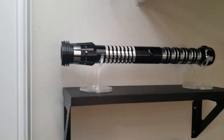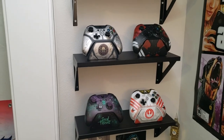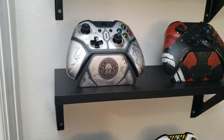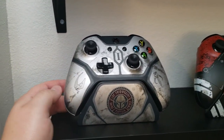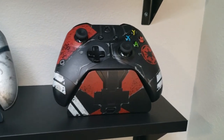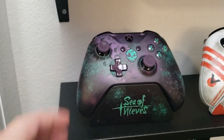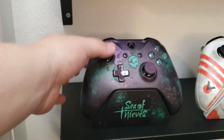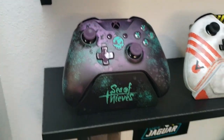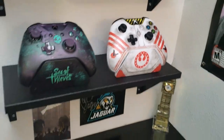Over here on this wall, we have some more shelves. This is an Ultra Saber metal lightsaber — I love these things. And some more controllers: these come with Controller Gear stands that are meant to charge, but I don't use them so they're really cool display stands. On top we've got the Mandalorian Limited Edition Xbox One controller, and a Purge Trooper one — another Star Wars one. Down here, my favorite: a Sea of Thieves one from a few years ago — this will cost you like $600 nowadays. Never used it. And then one for Star Wars Squadrons.